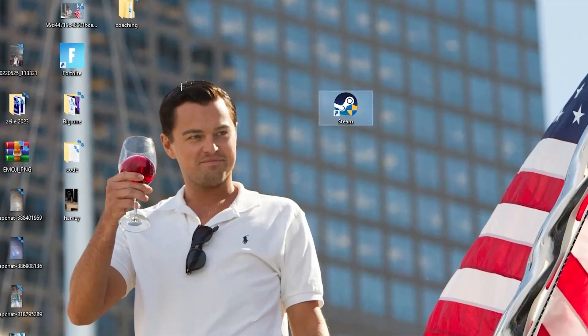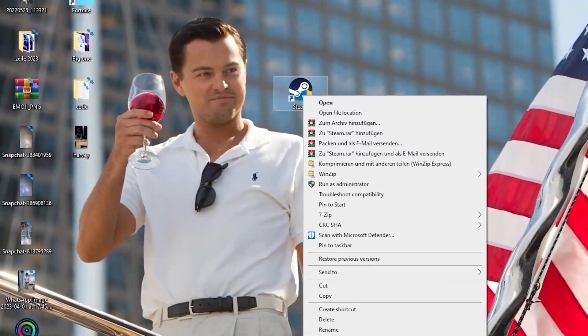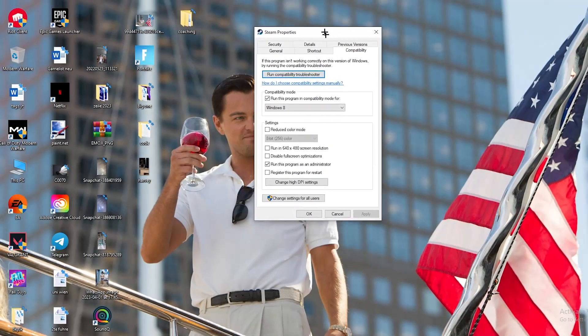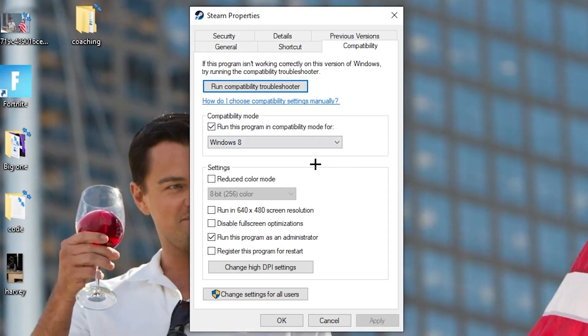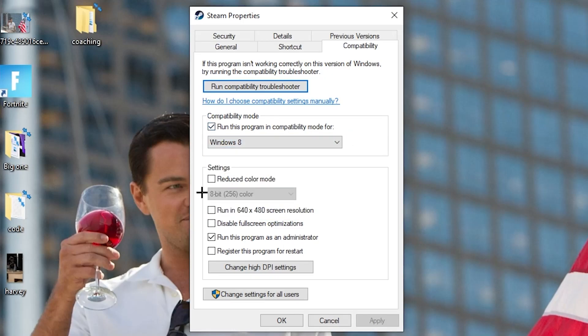If this doesn't work, take the launcher shortcut again, right click it, go down to the very bottom where it says Properties and left click it. When the tab pops up, navigate to Compatibility. I want you to copy these settings: enable 'Run this program in compatibility mode for' and select the latest Windows version you have. Disable reduce color mode, disable run in 640 by 480 screen resolution, disable full screen optimizations, and enable 'Run this program as an administrator'. Disable the restart prompt, then hit Apply and OK.